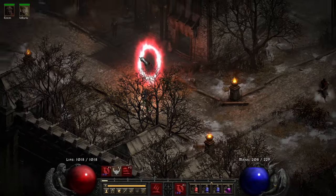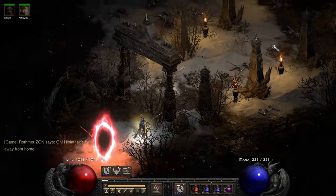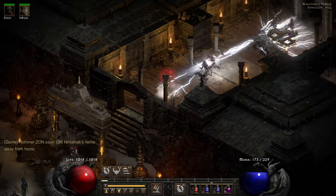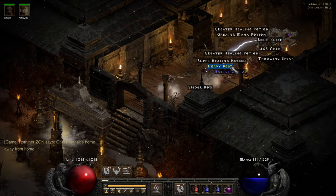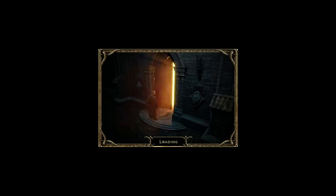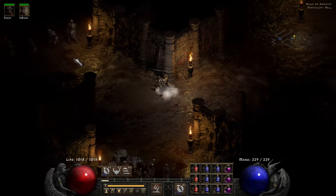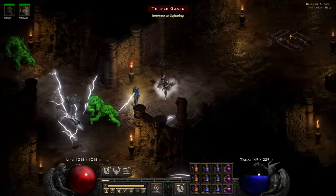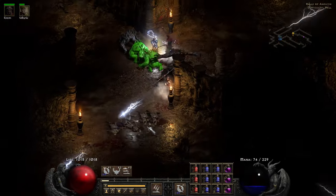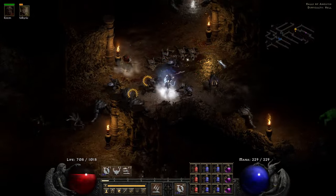We've done a bit of farming - not as much as I wanted to. We're only level 84 - we're gonna go take on Nihlathak. You have to be careful here because these can slap pretty hard - they can almost two-shot me. Now we're in the Halls of Anguish, into the Halls of Pain, into the Halls of Vaught - we should be okay. As long as we keep some distance from them we're gonna hopefully find Nihlathak and take him out, then continue through to the Ancients. There's lots of lightning immunes in here - this is not ideal.